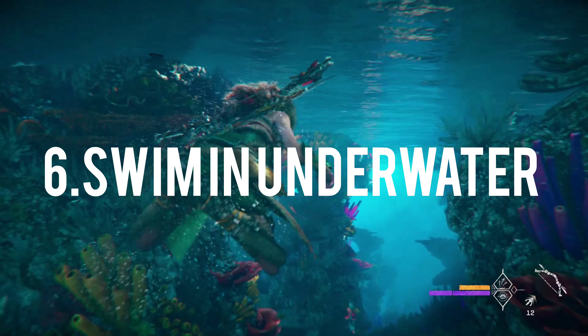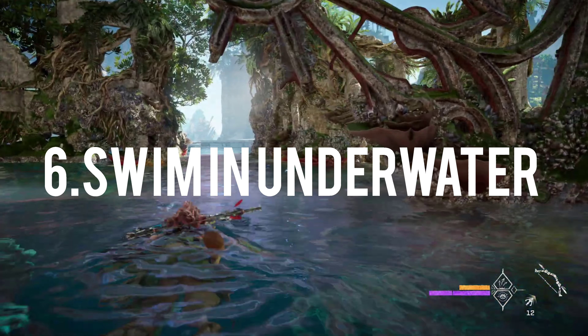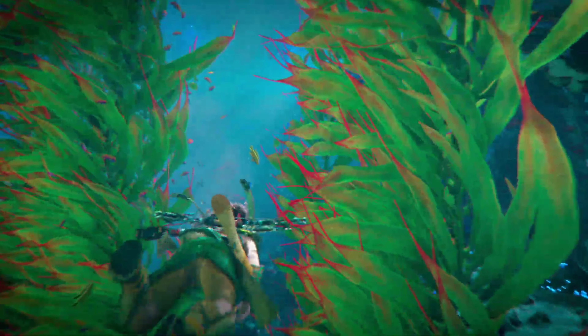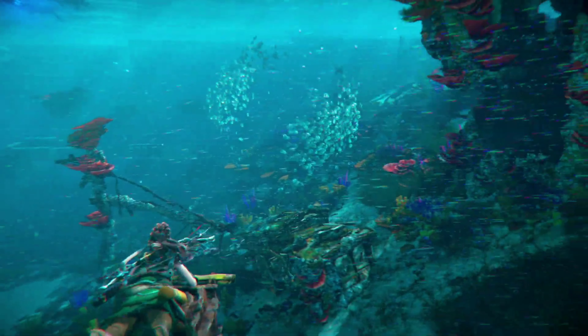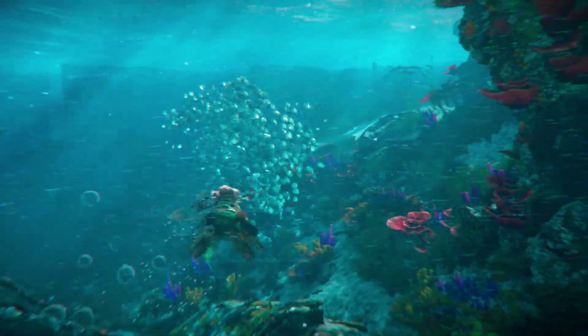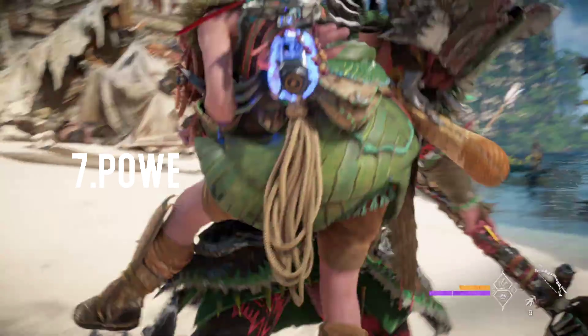Next is swimming underwater. In Horizon 2 you can swim underwater, unlike in the first Horizon. You will be given a mask which lets you spend time underwater. You can also see water currents based on your current strength.